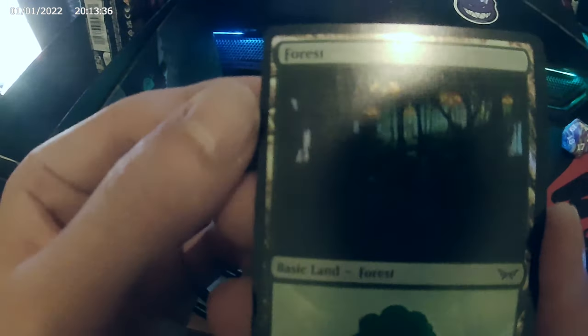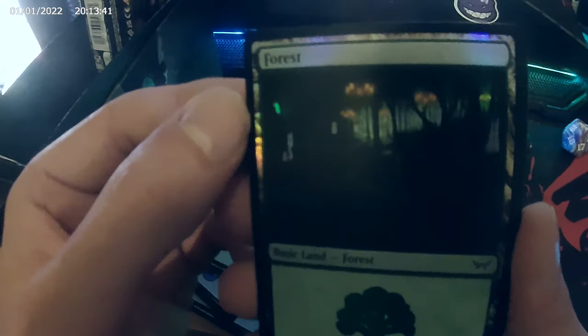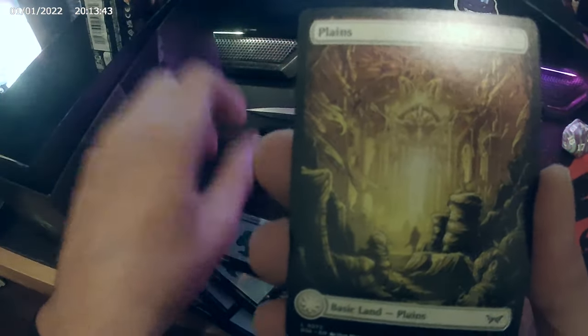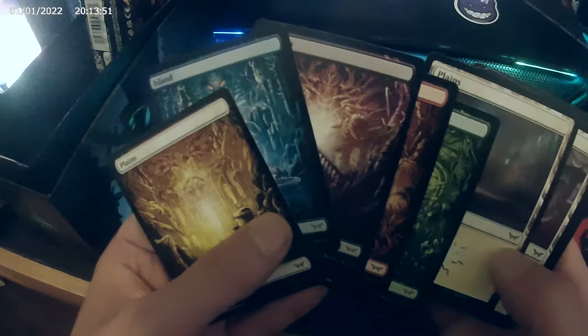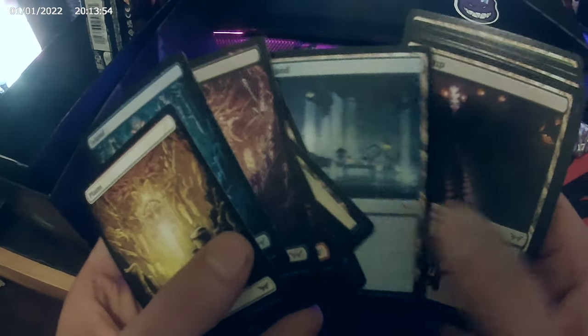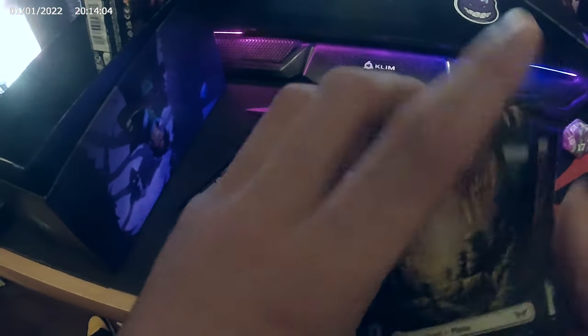Okay, this one is also too much black — I cannot really see what is in the art. It's an art, but what is it? I don't like it, I'm sorry. And then we have a bunch of full-art non-foil lands. I'm sorry, these are no good — I hate these lands, I don't like them.